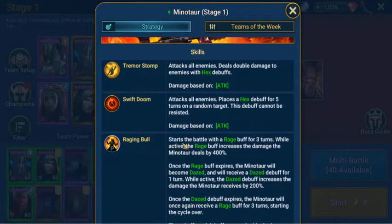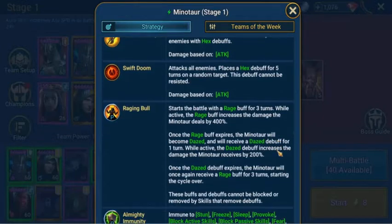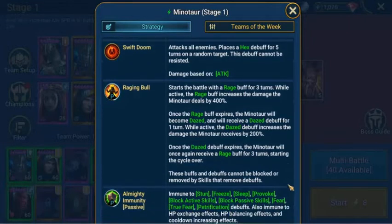And Raging Bull — starts the battle with a rage buff for three turns. While active, the rage buff increases the damage that the Minotaur deals by 400%, so the faster you can kill him the better. Once the rage buff expires, the Minotaur will become dazed and will receive a dazed debuff for one turn. While active, the dazed debuff increases the damage the Minotaur receives by 200%. Once the dazed debuff expires, the Minotaur will once again receive a rage buff for three turns, starting the cycle over.